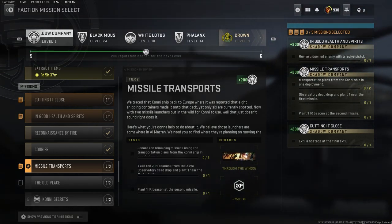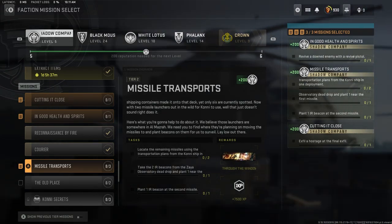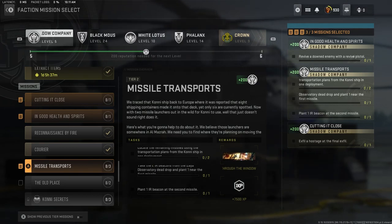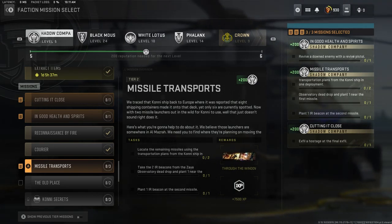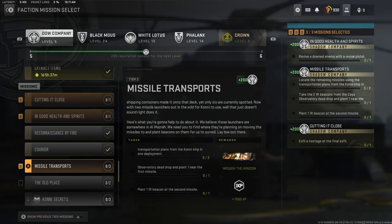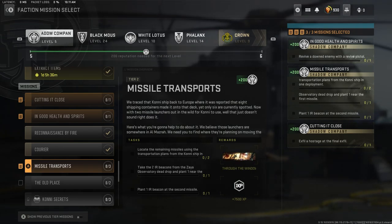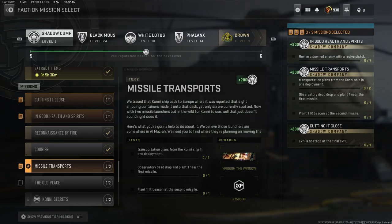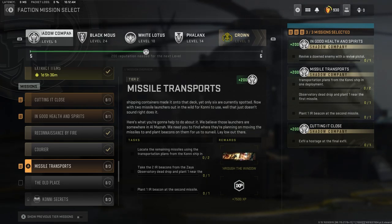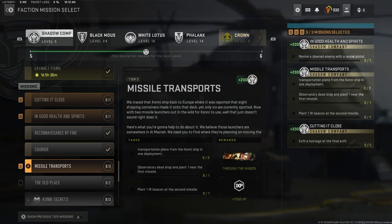We believe those launchers are somewhere in Almazra. We need you to find where they're planning on moving the missiles to and plant beacons on them for us to surveil. Lay low out there. Your first task is to locate the remaining missiles using the transportation plans from the Kony ship in one deployment. Your second task is to take the 2 IR beacons from the Zaya Observatory dead drop and plant one near the first missile. Your third task is to plant one IR beacon at the second missile.